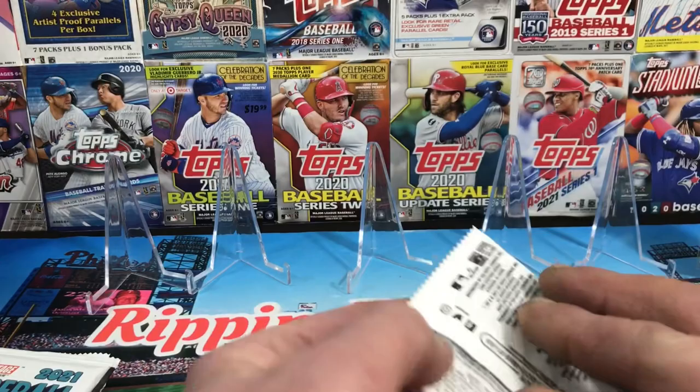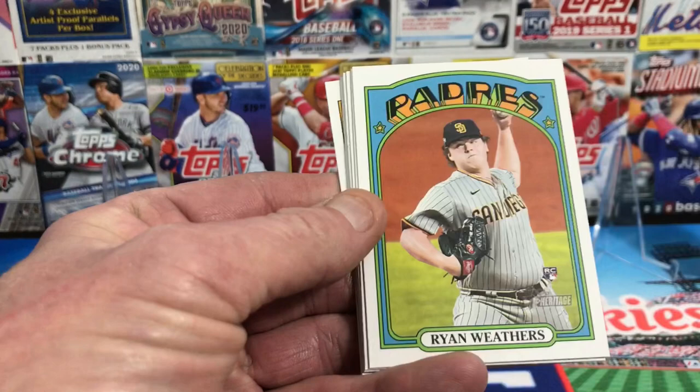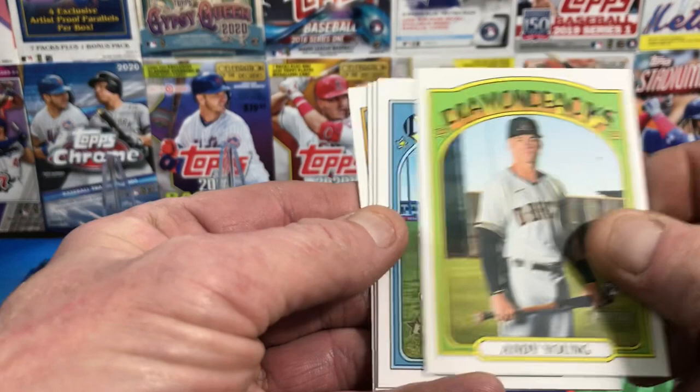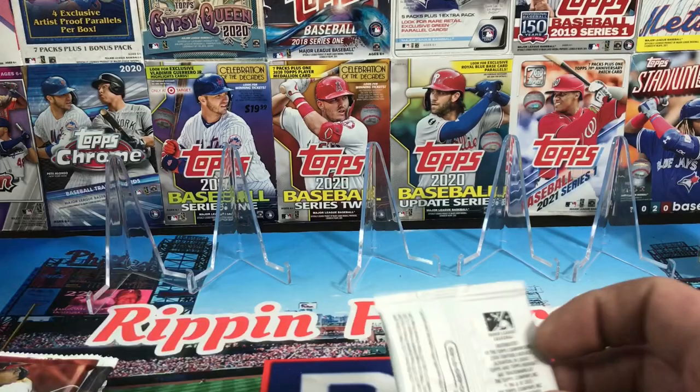Let's go with Heritage High Number from 2021. I think there's a 1 in 24 chance of getting something out of here. We've got Daniel Bard, Eric Fetty, Ryan Weathers rookie, Aroldis Chapman, Andy Young rookie from the Diamondbacks, Seth Elridge rookie from the Cardinals, Jackie Bradley Jr., Lurie Garcia, and Nick Gordon rookie card. First three packs — nothing.